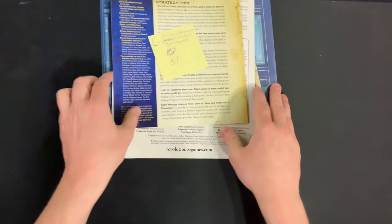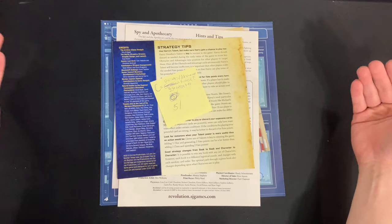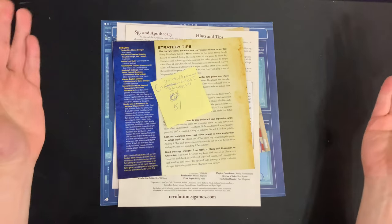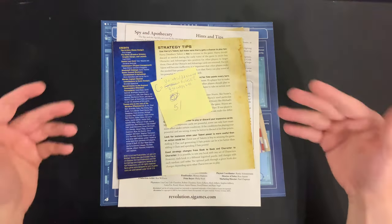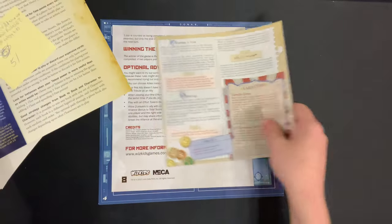We have now moved into the C tier. Every rule booklet back from this point on is going to be somewhat helpful and useful to some extent. This first C tier category will have variants, advanced rule sets, strategy tips, and things of that ilk. We had five like that.